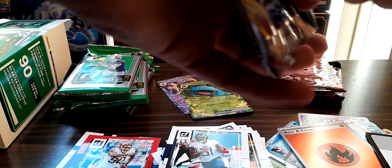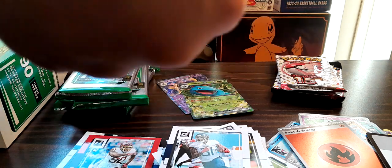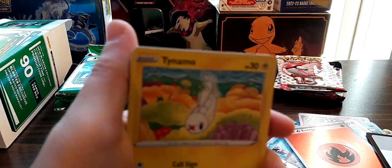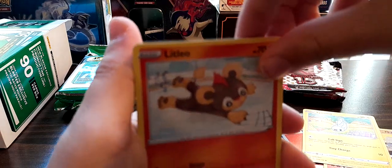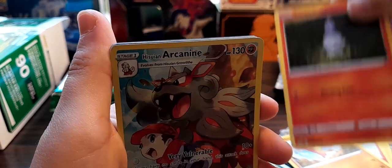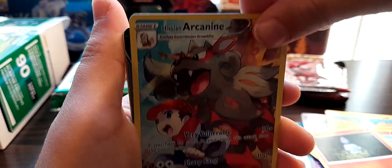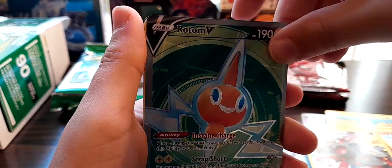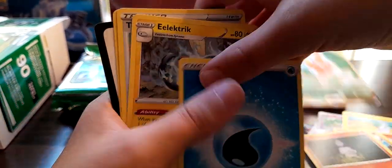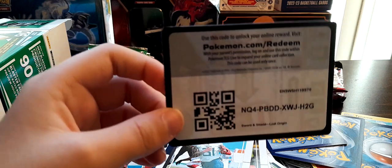Next up we got Lost Origin - and apparently Mew is the cover star of this opening because we've had five different packs with Mew on them. We got Slugma, Tynamo, Litleo, Meinfoo, Litwick... oh - a Rotom V with a full art behind it! That's a really good pack. Here's the code - hopefully y'all get something good online like I do in real life.